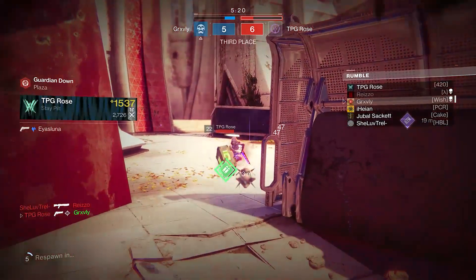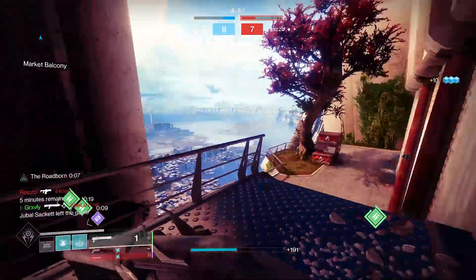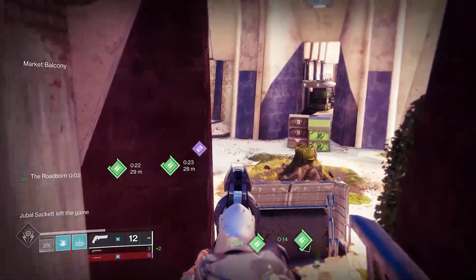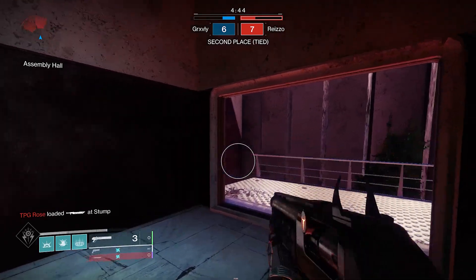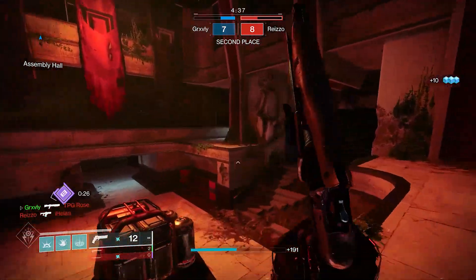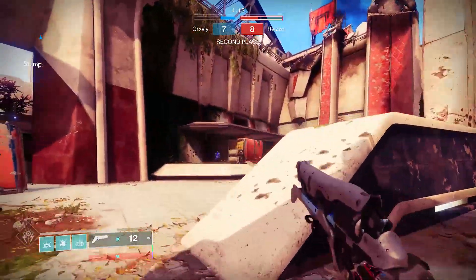Le Monarch guy again. I land every single shot and he's lagging so hard. I really don't know if the PvP servers got worse with Witch Queen, but I've been noticing more laggy players. Somebody actually just left the game, probably because you can't shoot back at this Le Monarch guy. I don't know what to do — do I just try to shotgun him? I'm actually so lost with what's happening in this match.